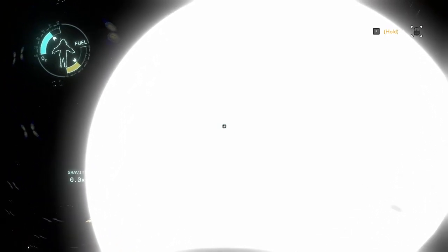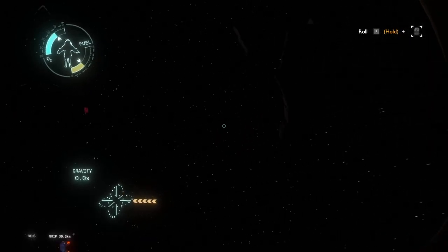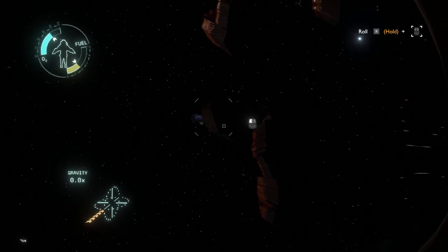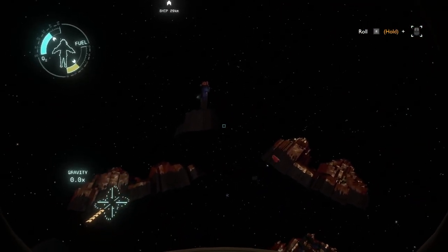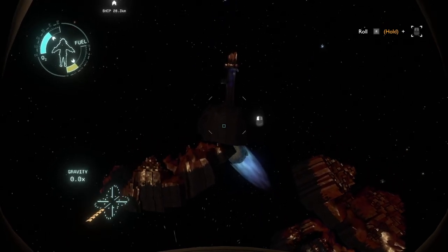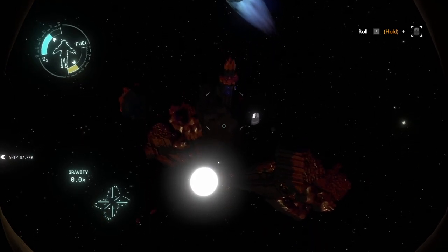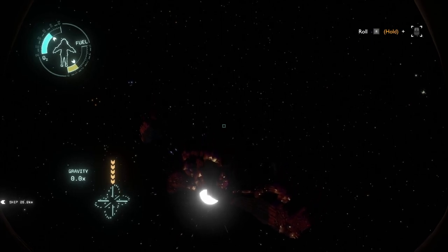The white hole is the opposite of a black hole, so by definition we can't go back in. We don't have very much fuel, but we know that if we run out, it'll use oxygen as propellant. We're gonna die again — that makes me so sad.